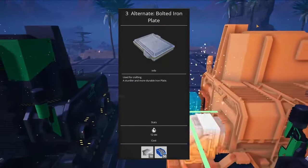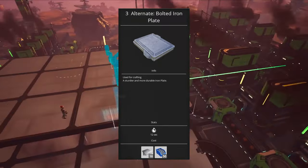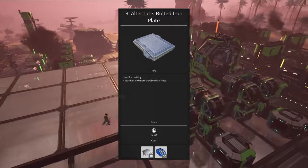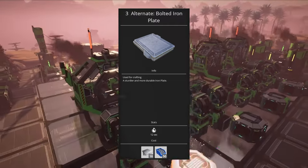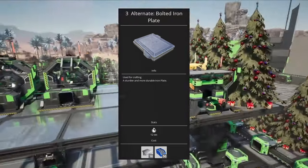I want to throw out an honorable mention here to the Bolted Iron Plate. I almost never use this recipe in the early game, but I do use it often in the late game. It's less resource efficient than the default recipe, but greatly speeds up production if you can supply it. This requires at least tier 3 belts, so I tend to use this more later on, but it's worth picking up early if it's available.